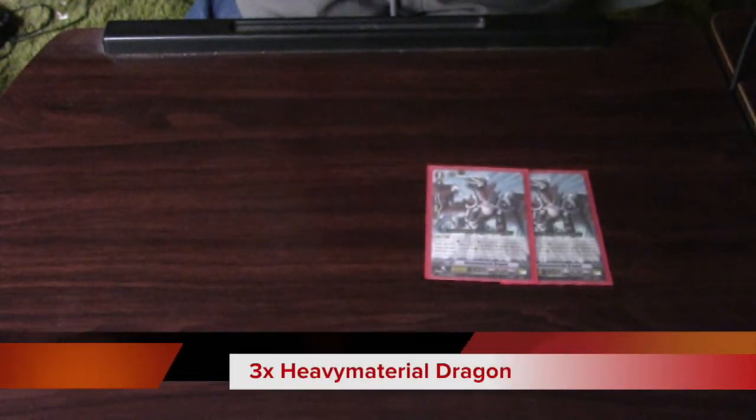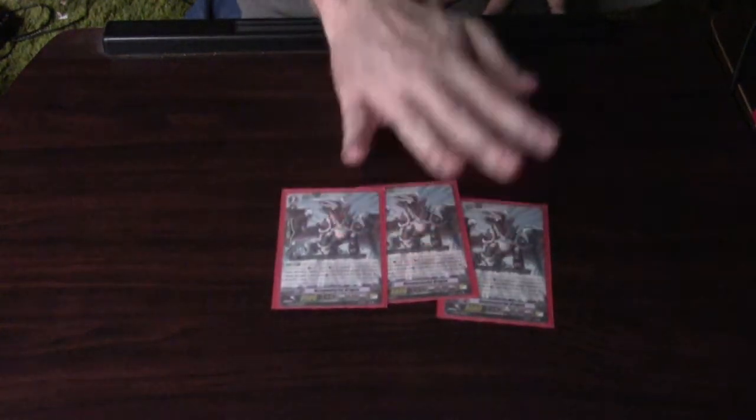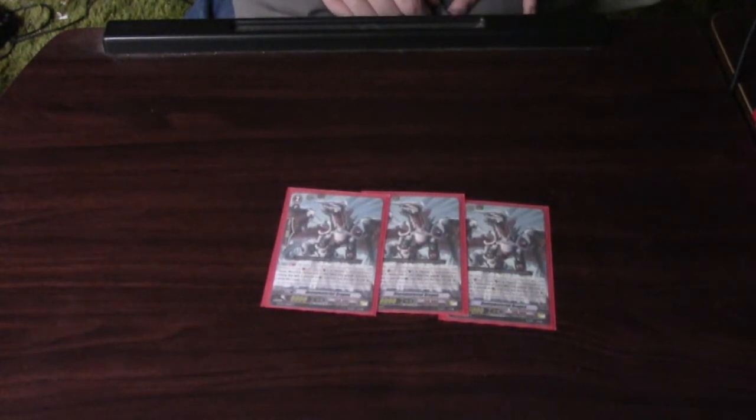Now onto the grade 2's, starting off with 3 Heavy Material Dragon — another little pot of greed unit. His skill: Auto, GB1, Counterblast 1, and choose a card from your hand and discard it, choose one of your other rear guards and lock it. When the unit is placed on rear guard circle, you may pay the cost; if you do, draw two cards. It lets you filter through your deck, lets you see your heal triggers for G Guardians. I pulled so many of this guy from Sovereign Star Dragon GBT03, where Amnesty was the GR. So yeah, 3 Heavy Material Dragon — I always made sure to have 3 of them in each and every one of my deck builds.